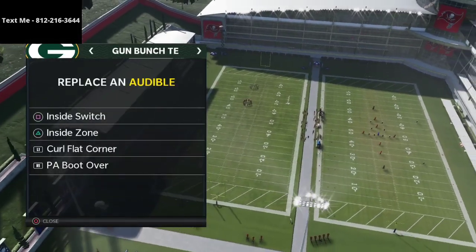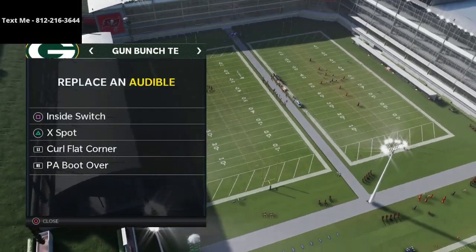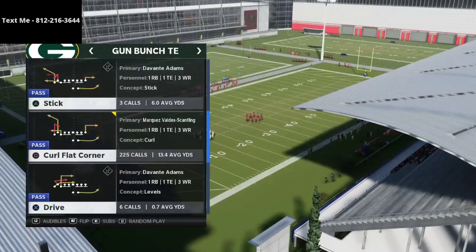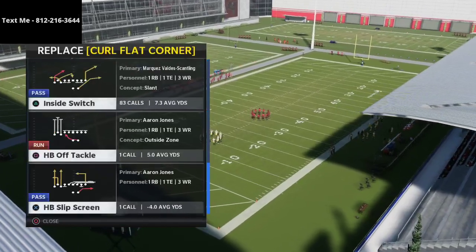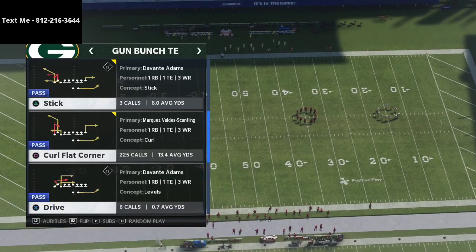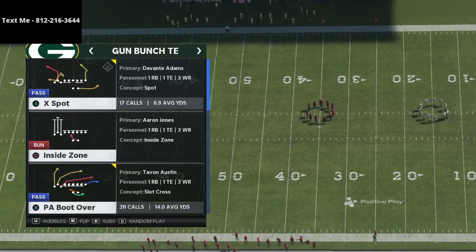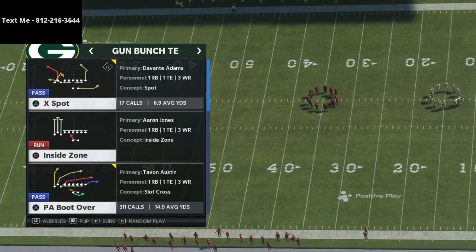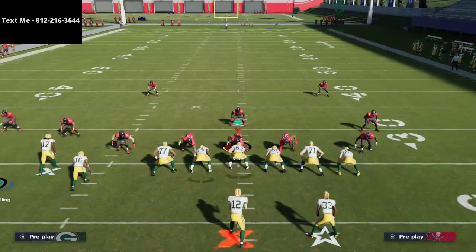We're going to be going over a couple of plays today. The number one play I want to hit on is X Spot — I think X Spot is a super important play to go over. I also want to look at the Stick play. X Spot is the play we're going over in today's video; it's a freaking awesome play and it's very very effective.